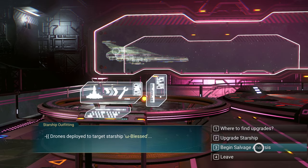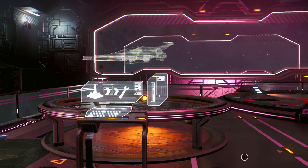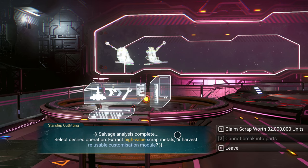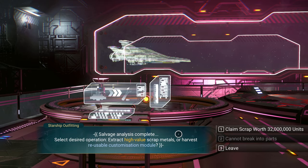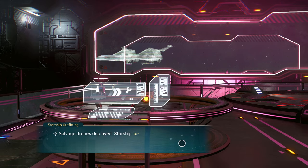Drones deployed to target starship Omega Blessed. Available operations: upgrade class and/or storage, or melt ship into scrap. Salvage analysis complete — claim scrap worth 32 million units. Options: extract high-value scrap metals or harvest reusable customization module. Warning: Starship Omega Blessed and all cargo will be destroyed. Confirm salvage decision. Confirmed. Salvage drones deployed — Starship Omega Blessed will be immediately processed for scrap. Salvage components will be added to exosuit automatically.